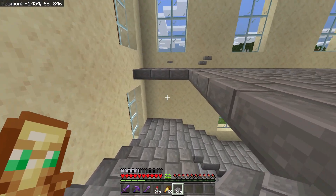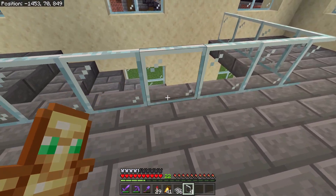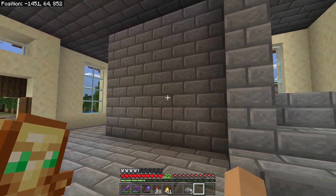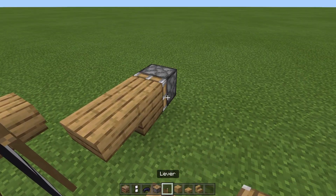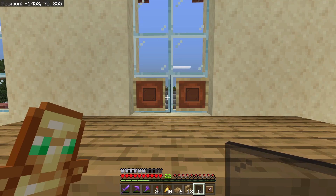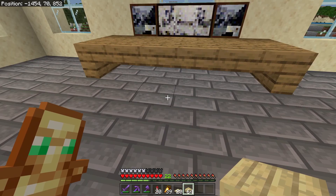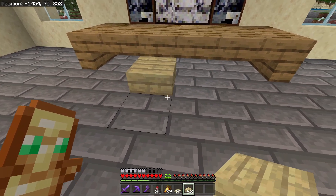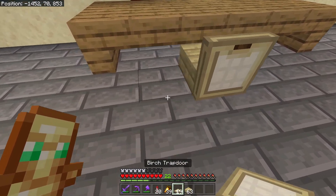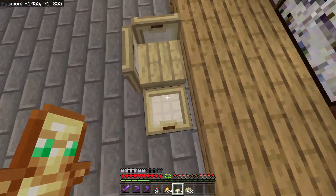Now we're moving on to the interior of the studio. We started off with stairs to get to the second floor, then added a glass railing because those always look good. I went into another world to test if a banner monitor idea would work — and it doesn't. Right now I'm making a chair, but I'll wait until my first PC stream to ask chat what I should do next.